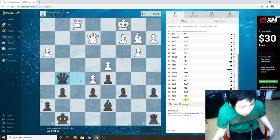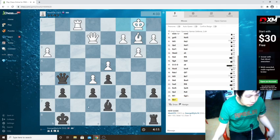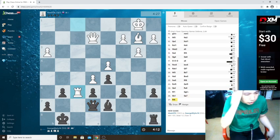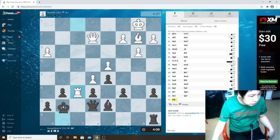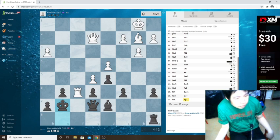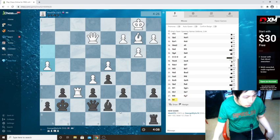I might be losing here, but I'm not sure because this position can either go both ways. Develops the king to a better place. Jump with the queen — here is vengeance.